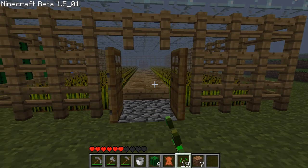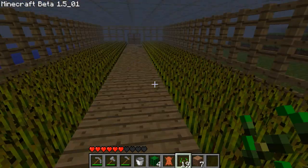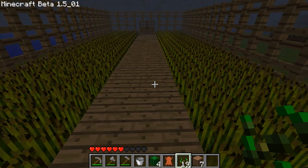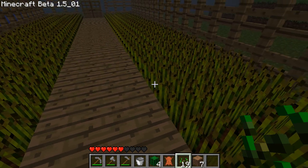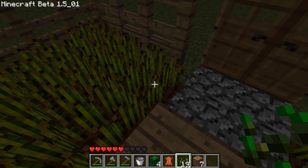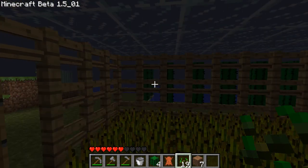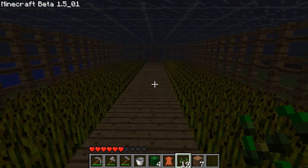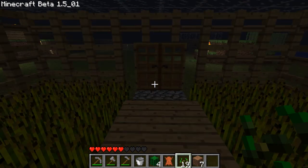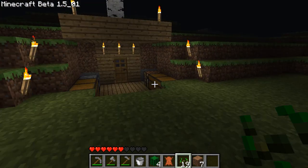The very last thing I'm going to show you for this video is my above-ground farm. This pathway is two blocks wide. Underneath these half-blocks is water, and water can travel out four blocks. So what I did here — I want to say three blocks in on both sides — I surrounded it with fence and glass to let the sunlight in. And this was a fully protected above-ground farm. I'm going to head back inside because the baddies are going to come out.